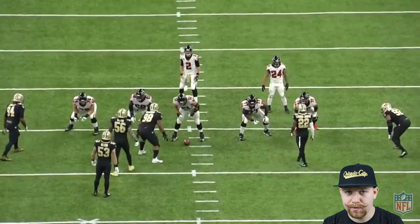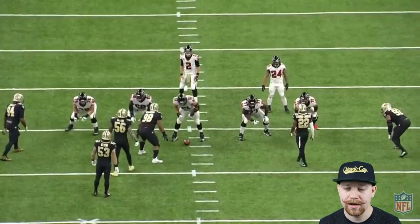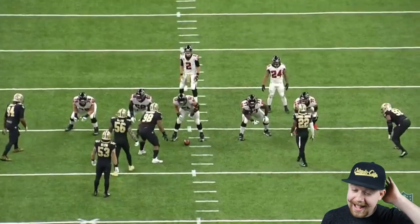Hey guys, it's your boy Lieutenant Dan here with Unintentional Grounding — a film breakdown on Caleb McGary versus Cameron Jordan, or really any Saints player that decides to wander into the trap that is Caleb McGary during pass protection. I was watching this during the game, and people were hyping it up a little over the week, keying in on what the Falcons offensive line was able to do against the New Orleans Saints' vaunted pass rush. It was honestly really bizarre to see McGary, a first-year player, taking on Cameron Jordan and winning.